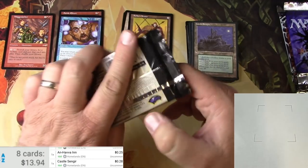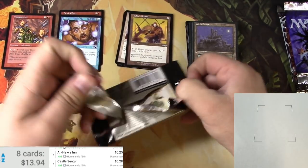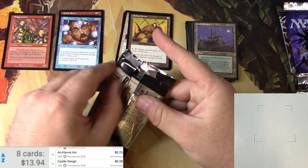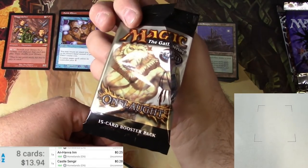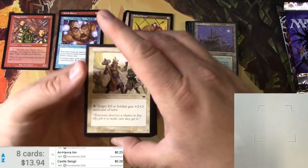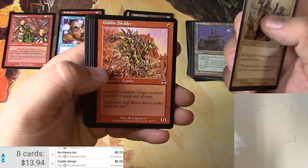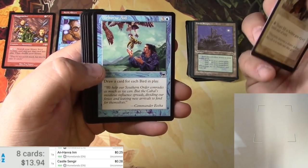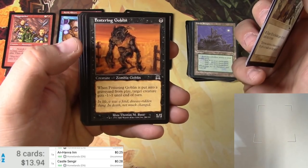Onslaught — still looking for fetch lands out of my packs of Onslaught here. Let's go. Was this one expert level? Yeah, this one was also expert level, but this one has commons first. We got a Grassland Crusader, Goblin Sledder, Airborne Aid, Elvish Warrior, Festering Goblin — a zombie goblin.